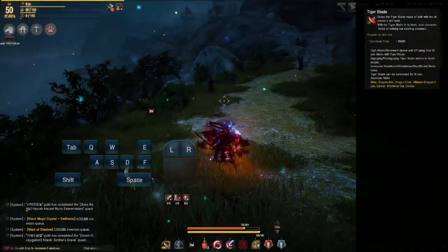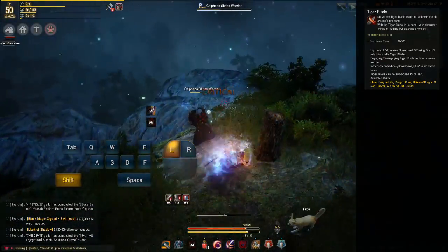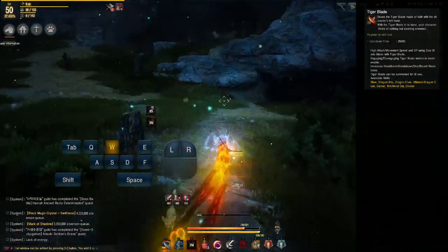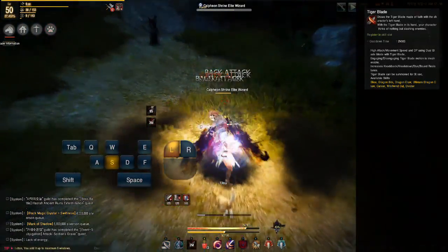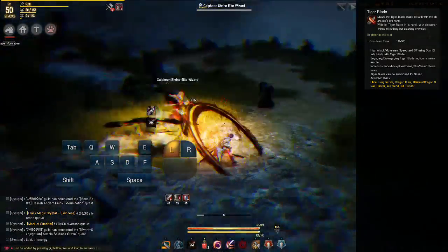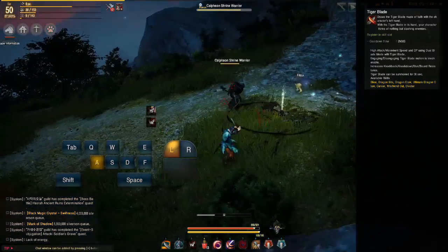Tiger Sword is a cooldown with a 2-minute 30-second cooldown that temporarily equips you with a second sword, increasing attack speed, movement speed, and defense for 30 seconds. While in this stance you can only use your right-click dash, auto attack, Whirlwind strafe, Dragon Bite combo, Carver (Shift), and Divider (E). Most other skills become unusable, but the majority of your available skills have lifesteal components and your dash becomes a complete invincibility frame. This is basically your super saiyan mode.